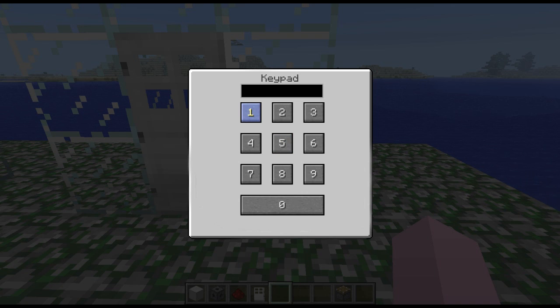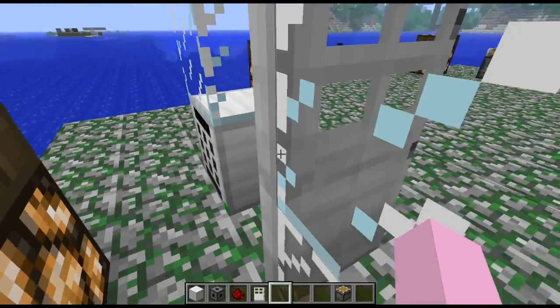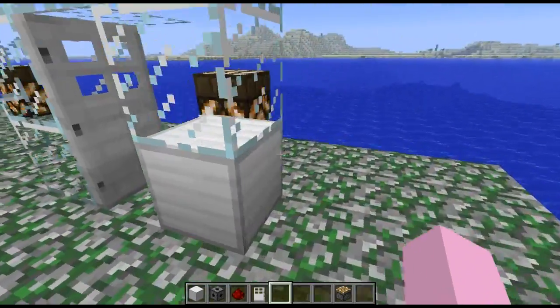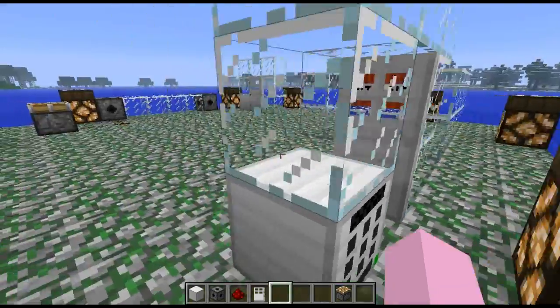Now that we've inputted the code we want — 1, 2, 3, 4 — when we enter that, the door will open and we can move through. And yet again, 1, 2, 3, 4 — the light actually goes green on it as well. If you notice, the little red light there goes green and you can go through the door. So again, it's very simple to set up.